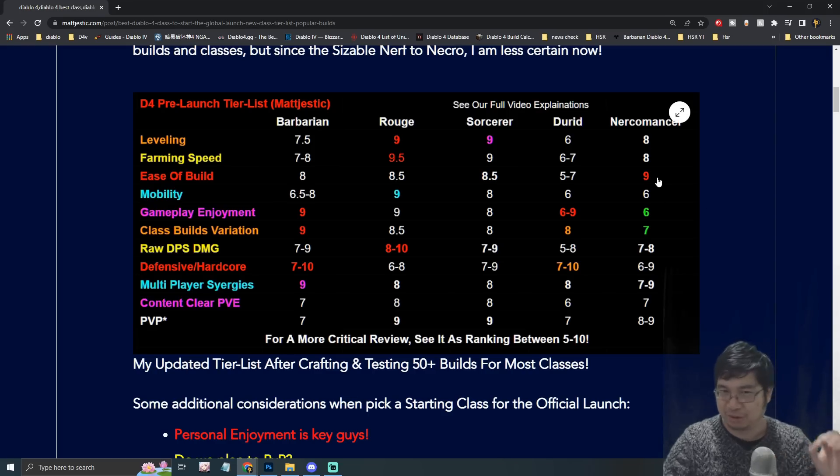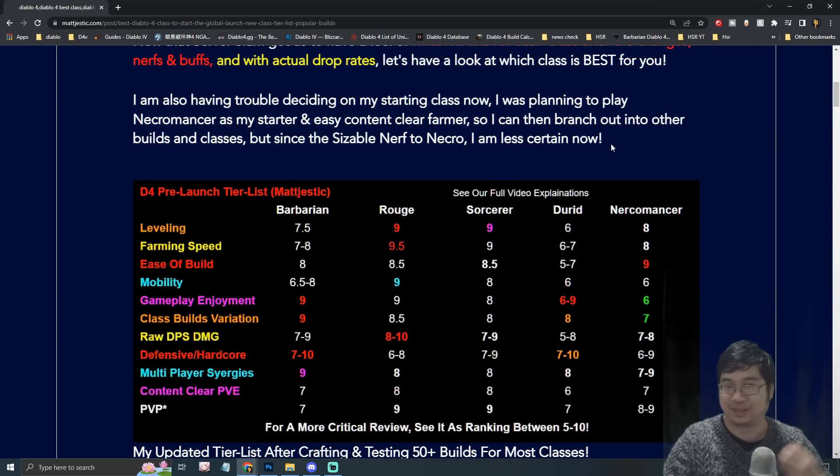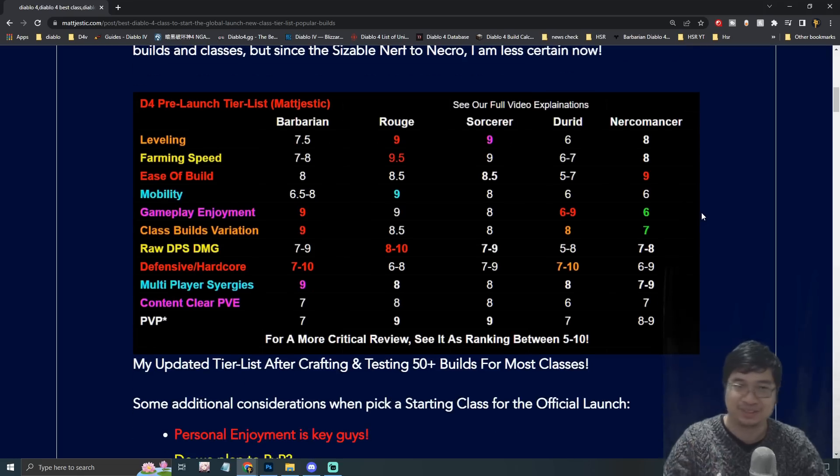Even though the Necromancer has been nerfed quite a bit, I still feel it's the easiest to build — even with fewer corpses and weakened Corpse Explosion, it still does tons of damage due to class mechanics. That said, the Necromancer minions are much weaker now. In terms of personal enjoyment, I feel Barbarian is still the most fun because you have so many weapons and can build more legendaries. I didn't find a lot of enjoyment with Necromancer because the minions have been nerfed quite a bit and I have trouble keeping them alive.